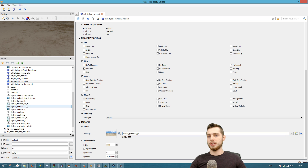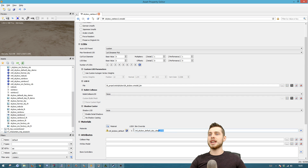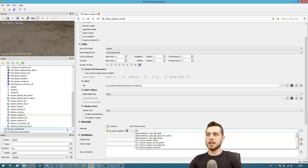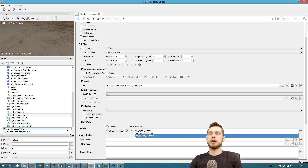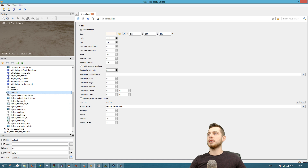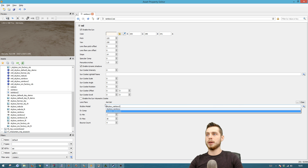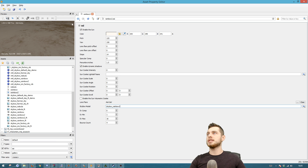So we've set the image and the material. The next thing is to set the material on the model. Go to skybox_rainbow_2 and find the Skin Override field — type in the material name: mtl_skybox_rainbow_2 — and save. Now we've overridden the skin with the material. Finally, go to the rainbow_2 GDT document and set the skybox model — type in skybox_rainbow_2. Press Ctrl+S or click Save All.